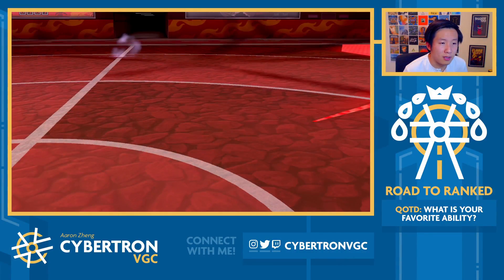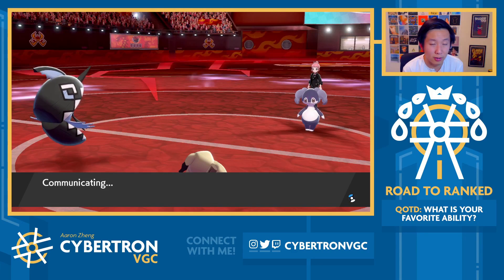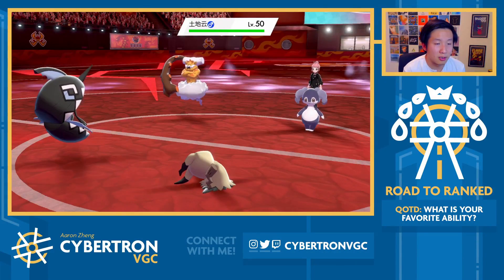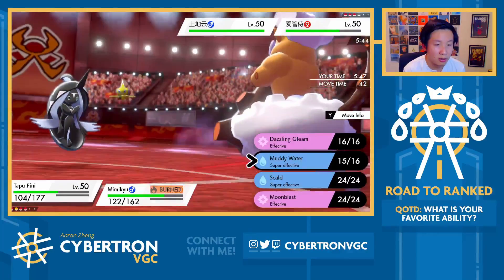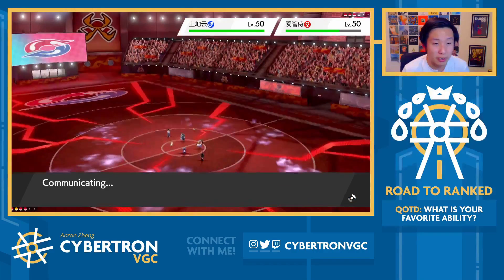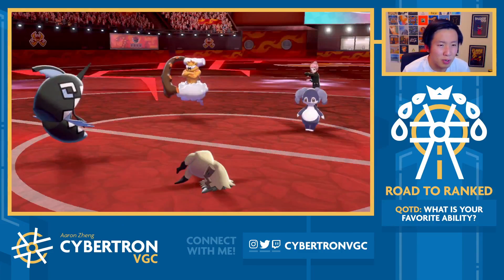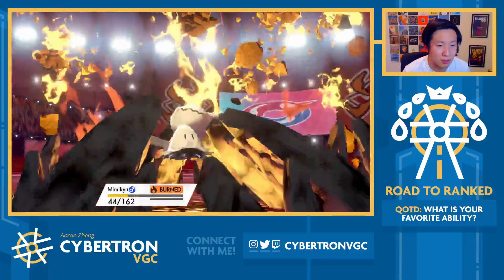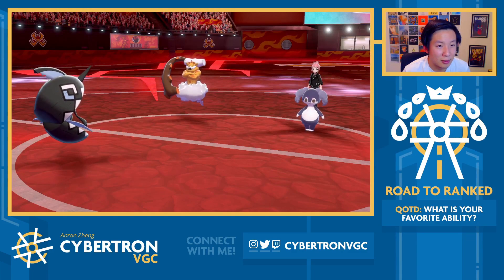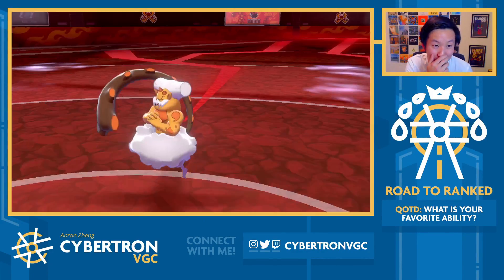Now I can probably just pivot the Tapu Fini back out into Incineroar. Setting up Trick Room is the main goal, but we don't necessarily need to do it on turn one. Now that we've gotten the KO onto Calyrex, there's even more room for us. They actually bring out Landorus. Landorus is interesting because you don't KO both Pokemon in this position. I think I'm willing to just go for Muddy Water and Trick Room. Entei's in the back, so Calyrex at this point can just come in and click Glacial Lance — that's relatively free for us. We hit Landorus — that's a more important target. And they just go for Expanding Force — they crit us! That could actually be really bad news.